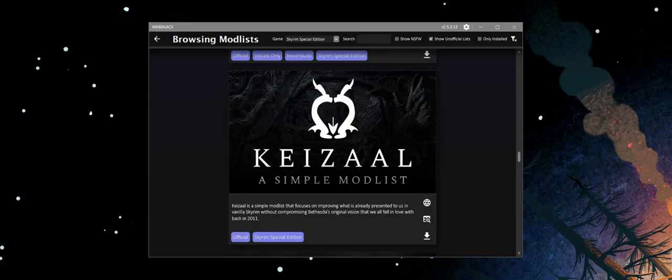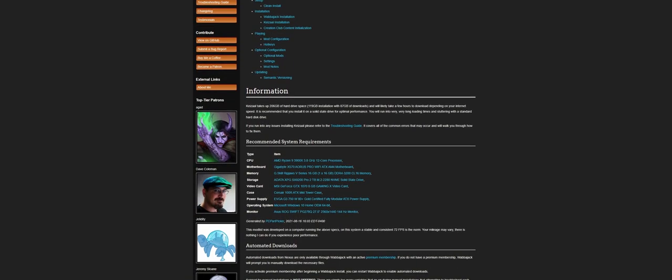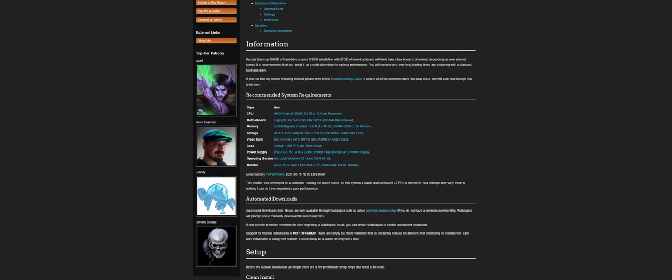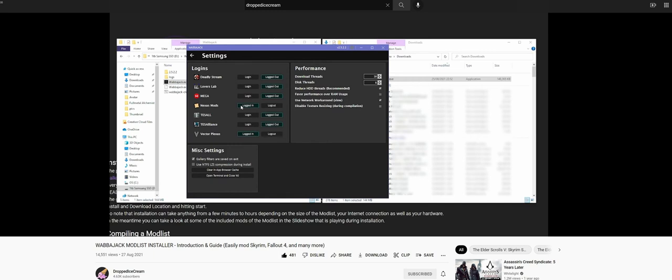Kizal is available to download from the Wabbajack mod list installer. While I won't cover the specifics of the installation in this video, the installation was incredibly easy with clear instructions provided. For help with the download, you can follow along with my Wabbajack Explanation Guide video on my channel, linked below.